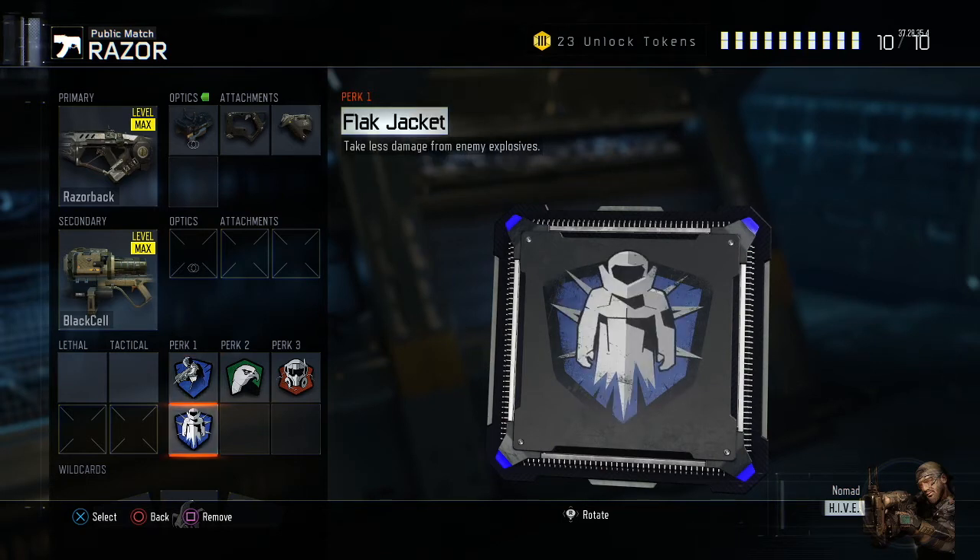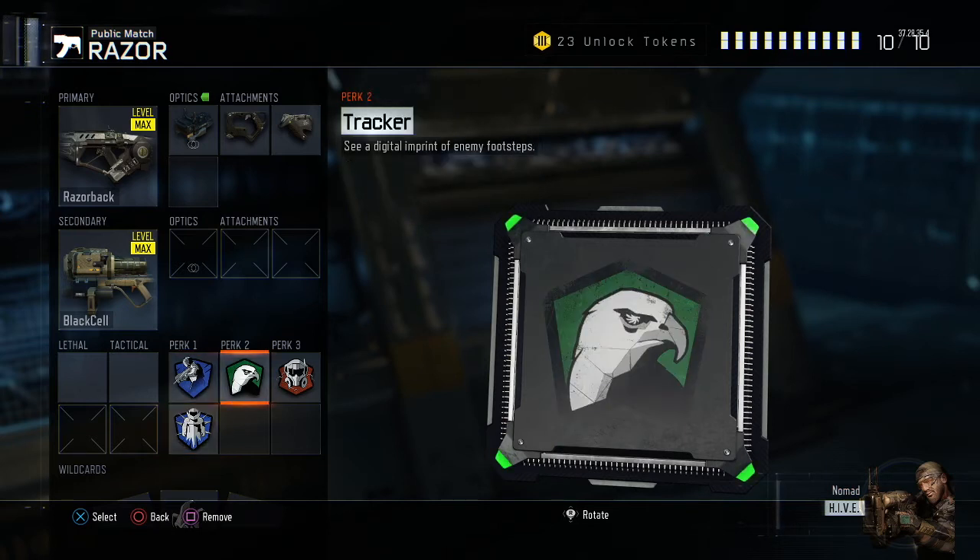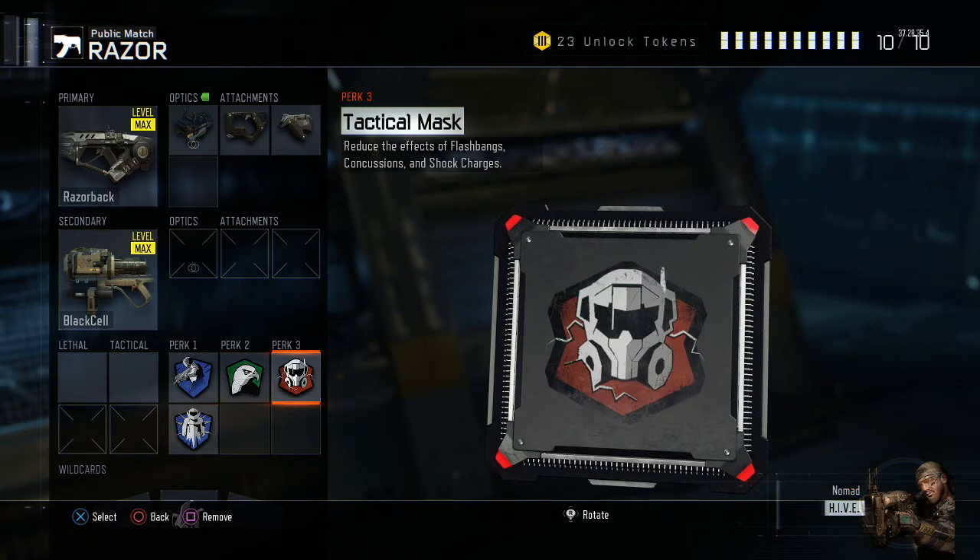Flak Jacket — there's a lot of grenades that get thrown around, you want to make sure you're protected as much as possible. Tracker — you don't want to get spawn trapped guys, especially with no UAV. You can't see where they are, so you want to be able to follow their footsteps to where they're hiding or running, and make sure you get them out of your spawn.